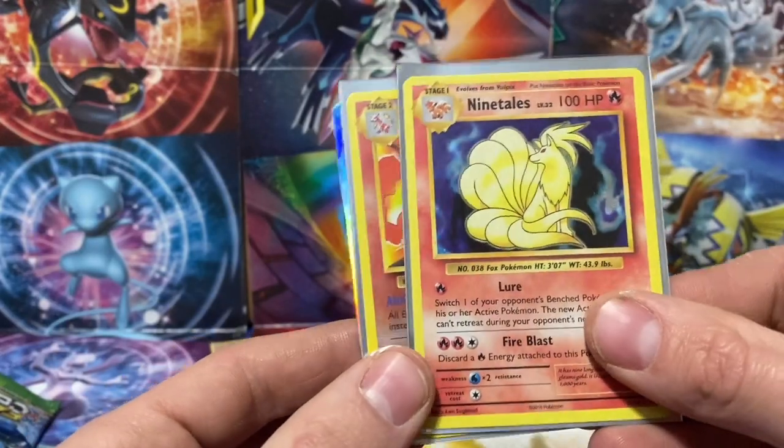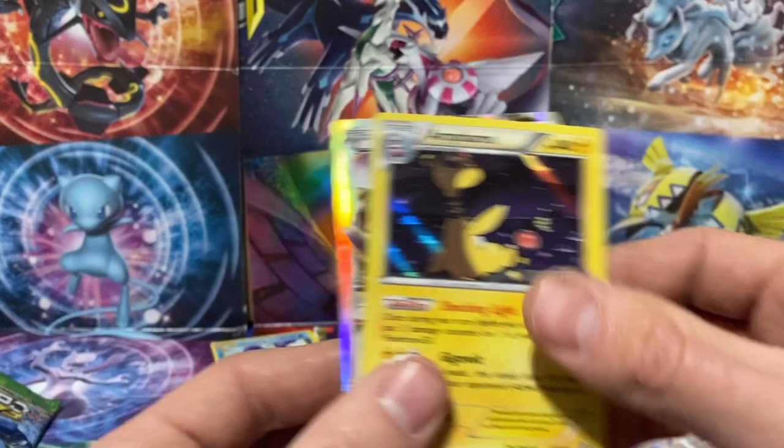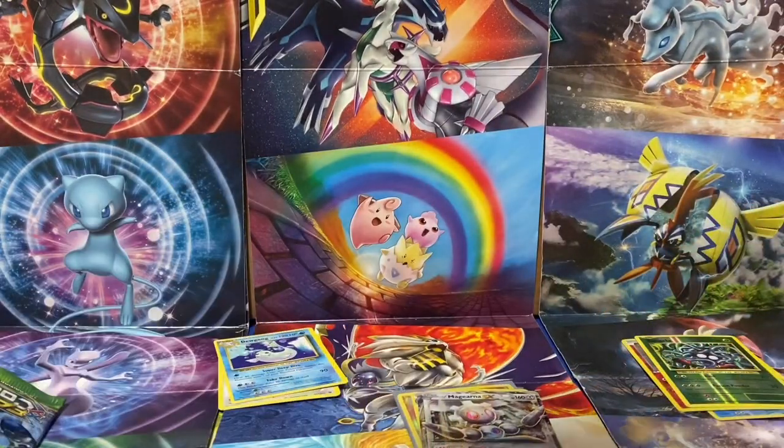We got the Ninetales holographic pull, the Charizard reverse holographic, the Ampharos holographic, and the Magearna EX tin promo.